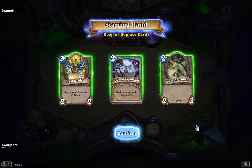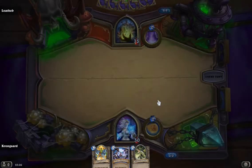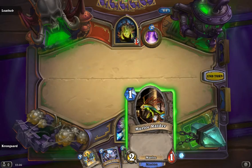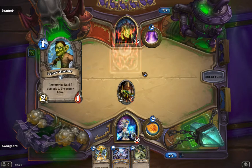I think this is a very good start against Loatheb. I have some cheap minions and I have an Arcane Explosion that I can use to clear out all the 1-health minions that I have, and buff my minions. Loatheb has 75 hit points, but that's not going to be a problem at all, because your minions are going to be dealing insane amounts of damage.